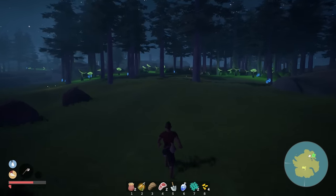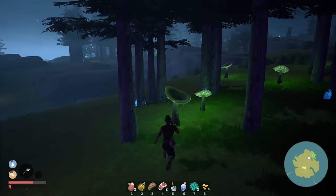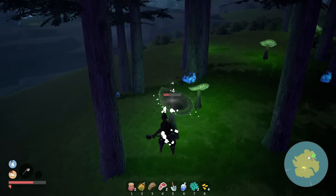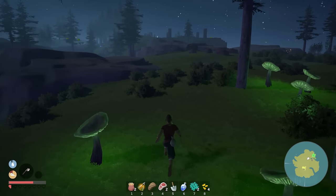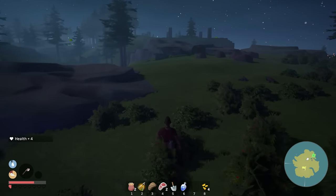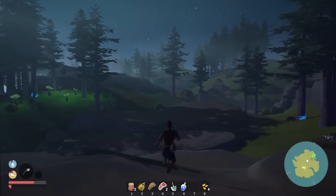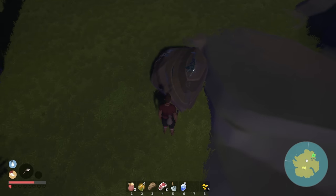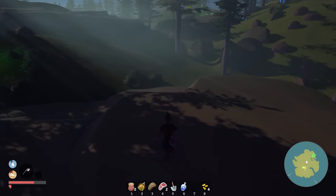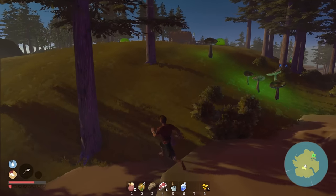Look at those green mushrooms! This area looks cool — what are these? Oyster mushrooms! There's some kind of slime up here, and I bet you this is a metal node. Oh, this is where we're going to get all the stuff! I think we need to move to this island. Oh, there are slimes everywhere!